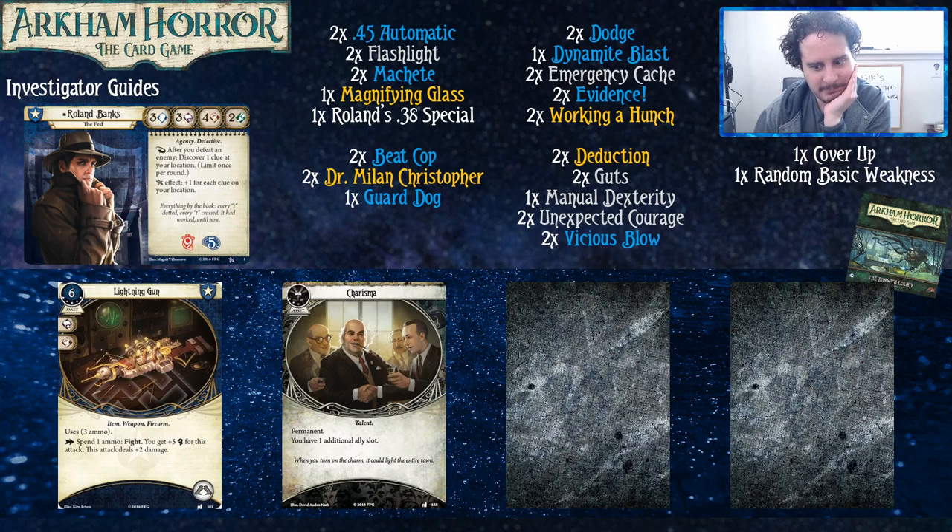We also have Lightning Gun and Charisma from Dunwich Legacy. Lightning Gun outclasses Shotgun — for only one more experience it's a more consistent source of damage, very strong as a monster and boss killer, with three damage being enough to one-shot most enemies. Charisma is just a staple from Dunwich Legacy: allies are good, and this gives you access to more of them. Allies are probably the best card type overall.